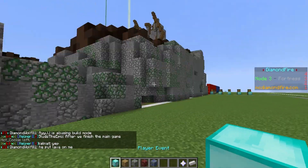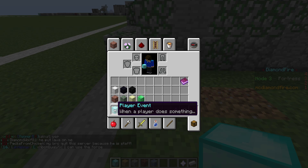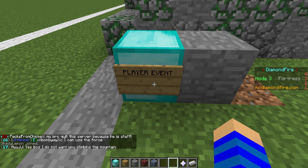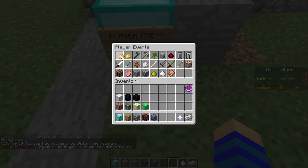So here we are in the code area and let's start off by placing one of those player event blocks down. If you right click the sign note you will get a lot of different options. What I want is the player join game event though.